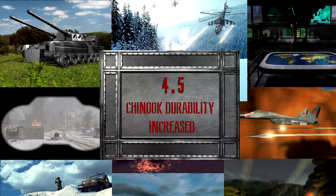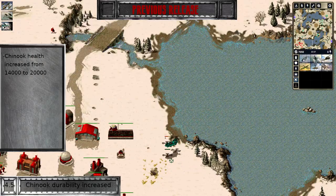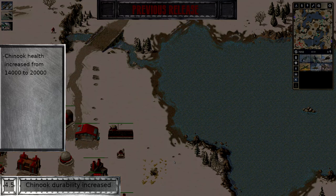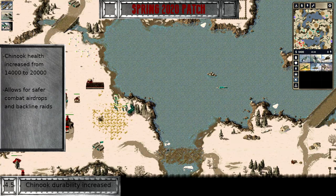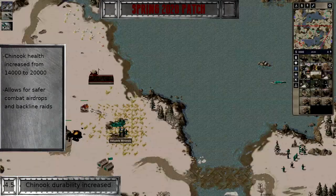The Chinook has always been a risky proposition. Loading it up with eight infantry units would often result in losing a lot of net worth when straying too close to an anti-air gun, and the low health pool compared to other transport options such as the sturdy APC meant that this scenario would be more than likely. The Chinook is getting a significant health buff this patch to make it slightly less risky. Slightly.